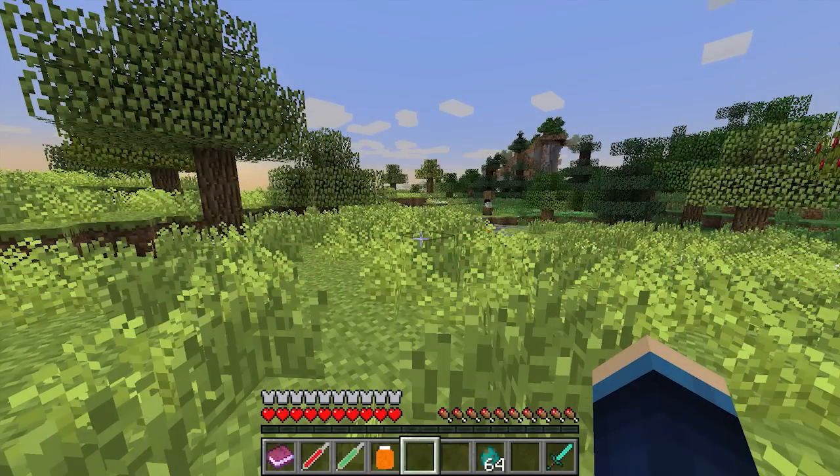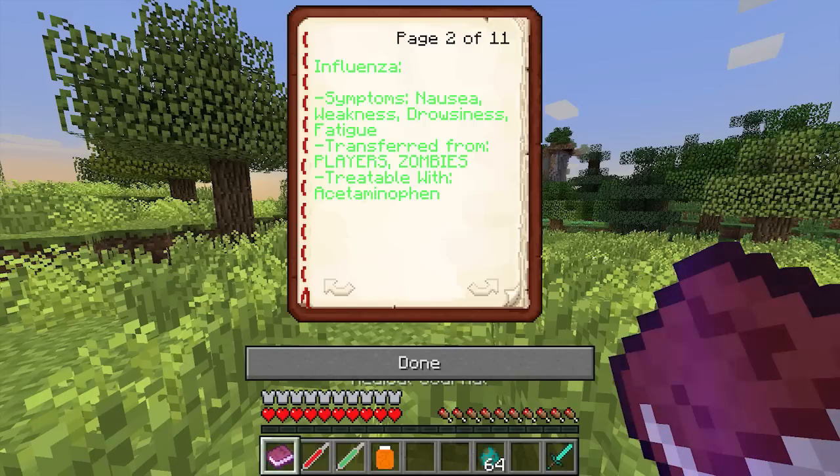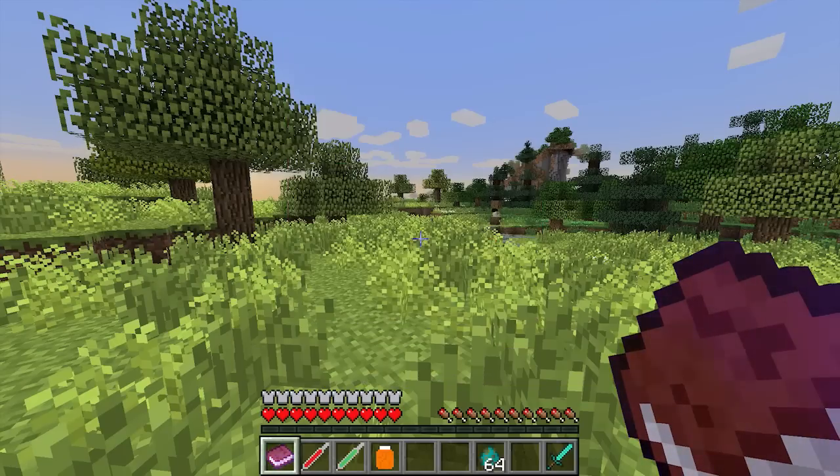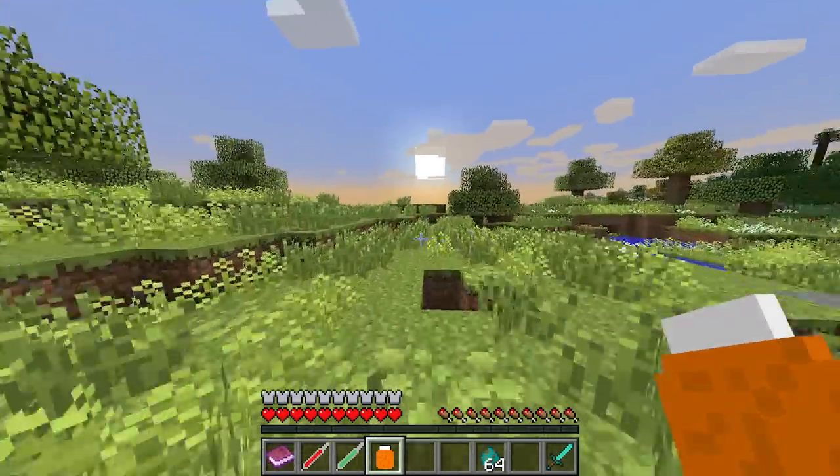Because I'm so nice, I'm going to be contracting loads of deadly diseases for your viewing pleasure. But before that, let me show you something called a medical journal, which can be used to see all the different side effects and treatments for every single disease this mod adds. So we've got influenza here, which I'm about to get — it has symptoms of nausea, weakness, drowsiness and fatigue, transferred by players and zombies, and treatable with acetaminophen. I've got some of that on my hot bar so I can cure myself instead of dying, which is always a plus.